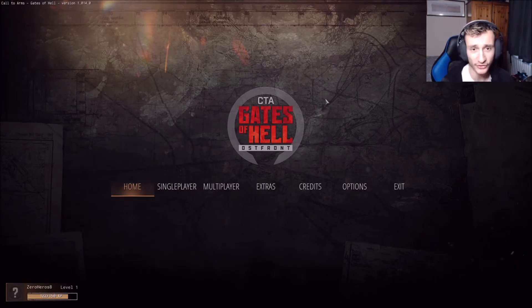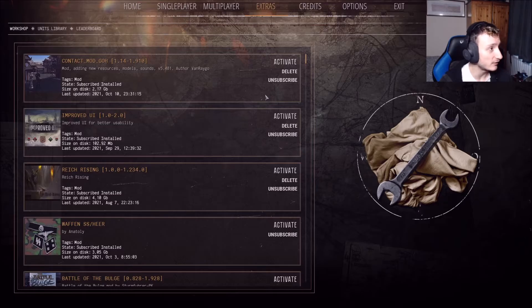One of the main reasons your game could possibly be crashing — and bear in mind I'm not a developer of this game, so I don't know the exact reasons — but I can give you a few options to possibly get your game working again. One reason I can mention: if you go into the main screen here in Gates of Hell, click on Extras, you can see you have all your mods listed there.